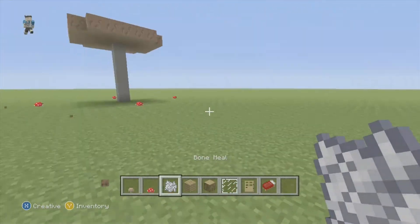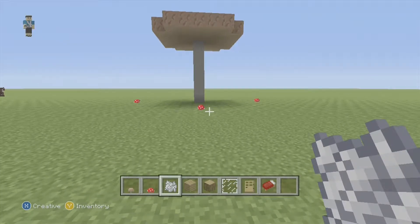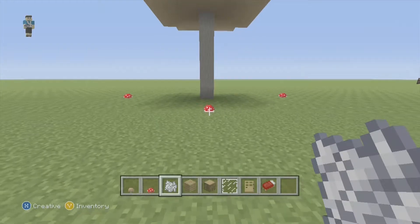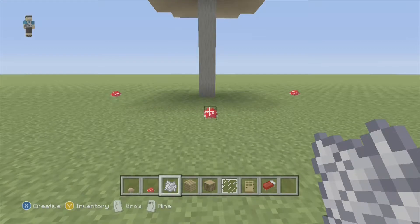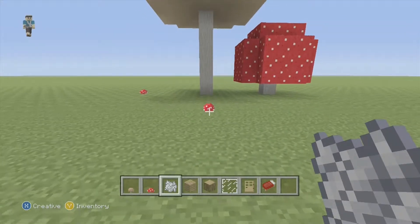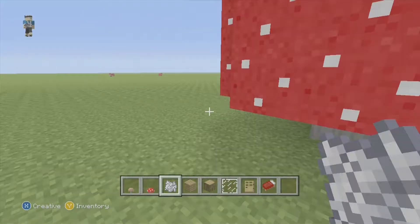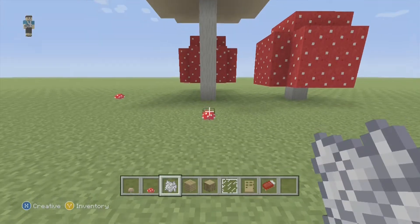Now what you're going to want to do is take your bone meal. What I found that made it a lot easier is that you want one block space in between the mushroom and the ground. So inch your way towards the mushroom until you see that little box indicator that goes around the item, and that's when you want to hit it with the bone meal. It might take you a couple tries, but most of the time it works on the first try.